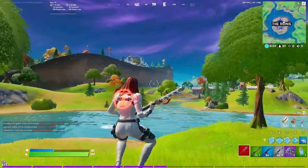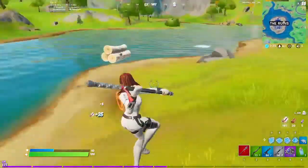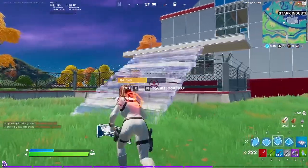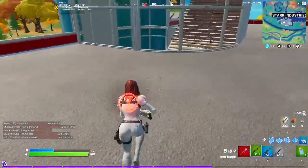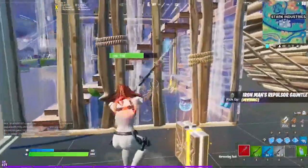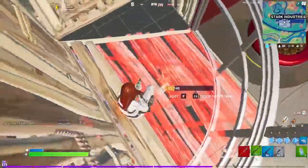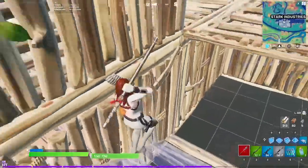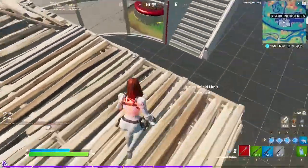I'm going to get on the zip line and go up to Stark to see if we can get some third-party kills. I'm going to shockwave over instead — looks like people are fighting at Stark, which I'm not surprised about. Let's shockwave up and see if we can get some third-party kills. He's just going to SMG spray us — those are the Iron Man repulsors. We're going to take these chug splashes.